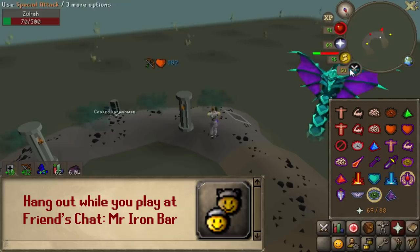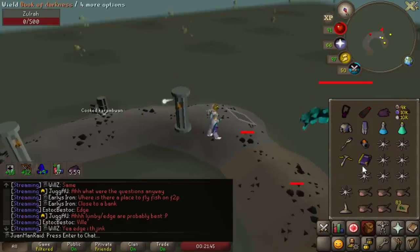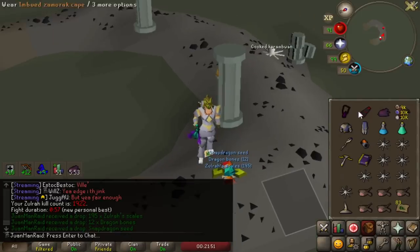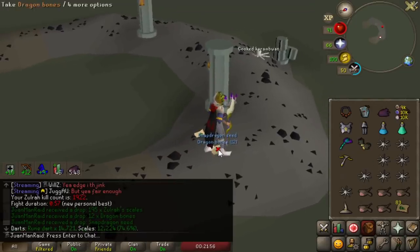Back to Zulrah for a bit because I gotta get some more scales. All that blowpipe and trident, it ain't free. Need to get like 50k. First kill of the day I went under a minute — that's pretty badass.